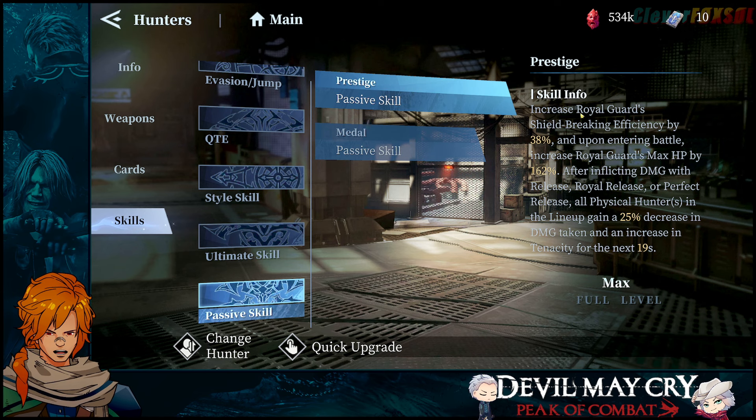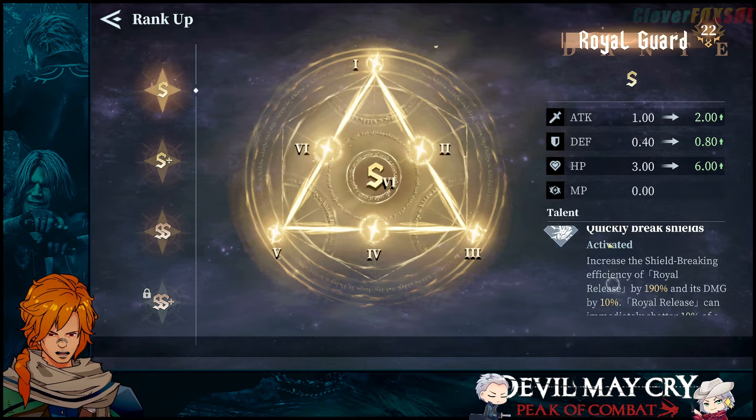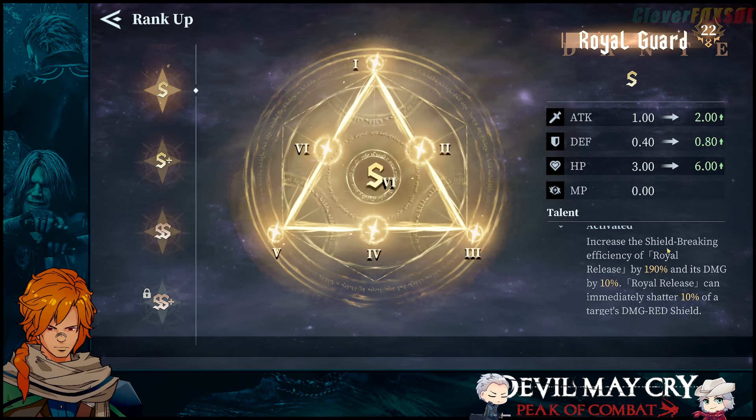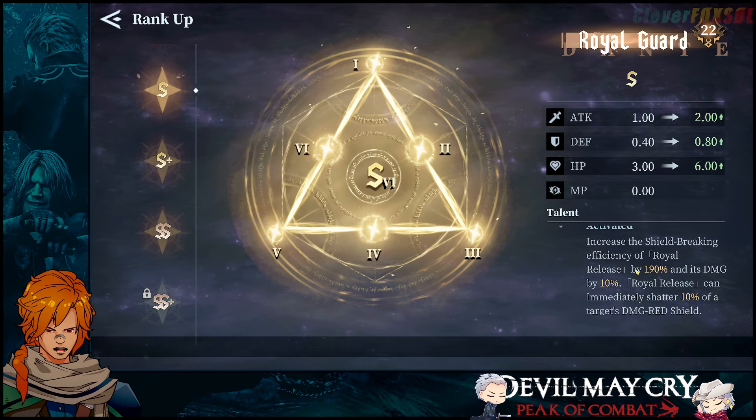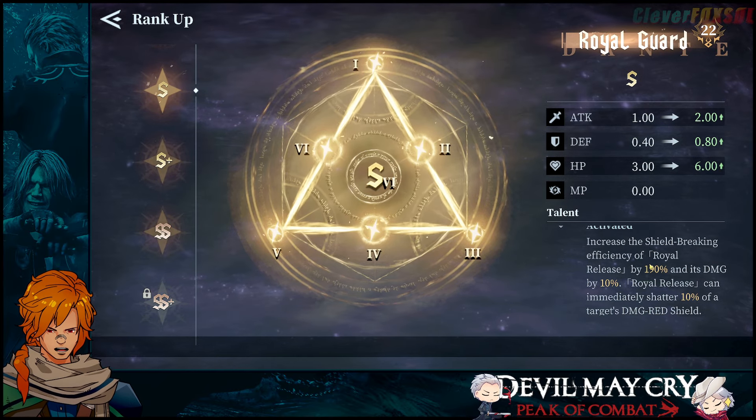Notice that right here we increase Royal Guard's shield breaking efficiency by 38%. When we get the character, he's already got increased shield breaking efficiency by 190%, and we also get an additional 38% on top of that.